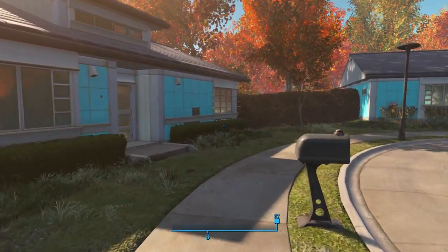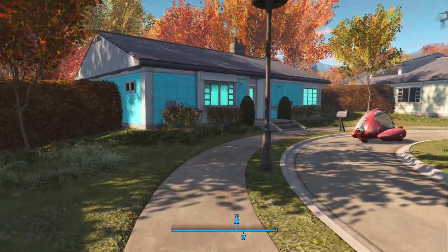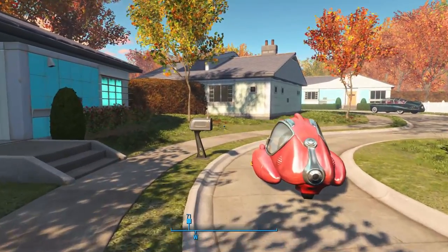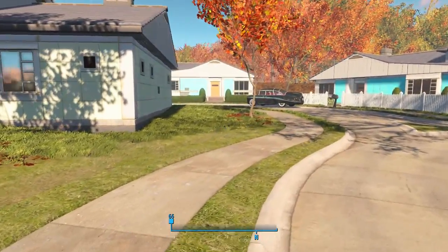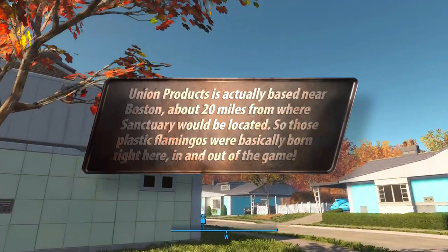Did you know that those plastic flamingos were actually produced and trademarked by a company called Union Products? They became such a part of nostalgic Americana that Madison, Wisconsin actually made them the official city bird.